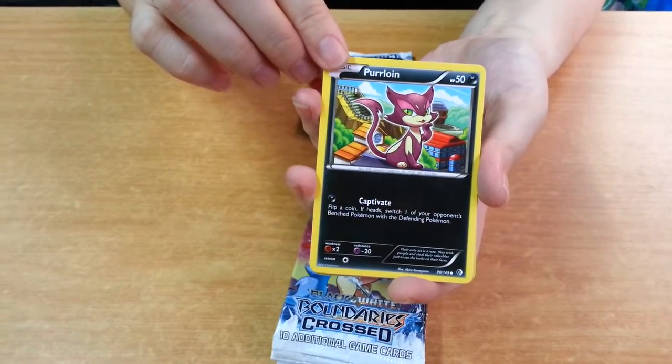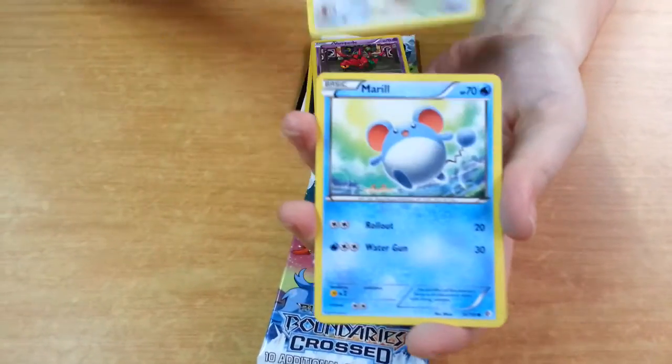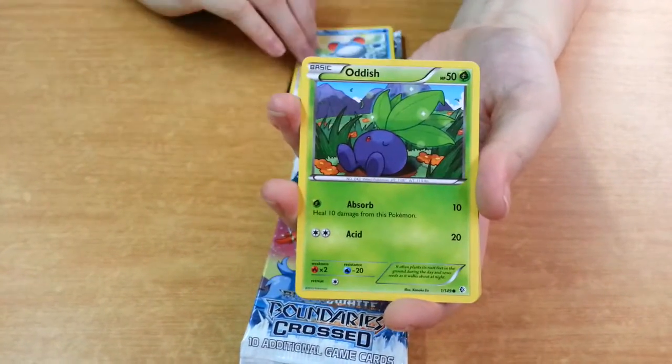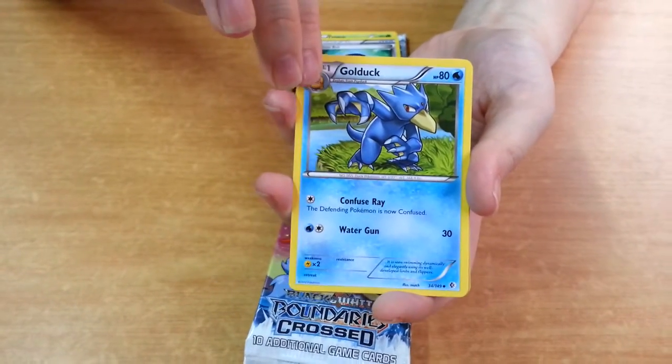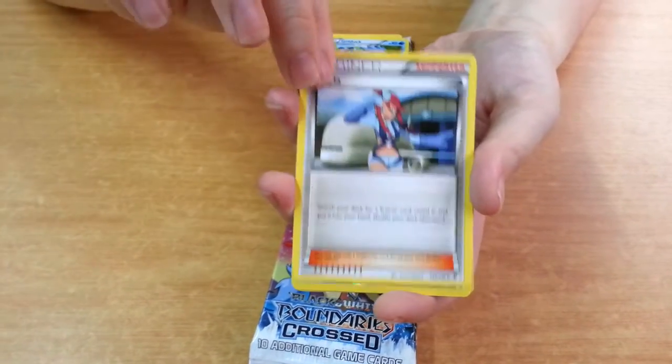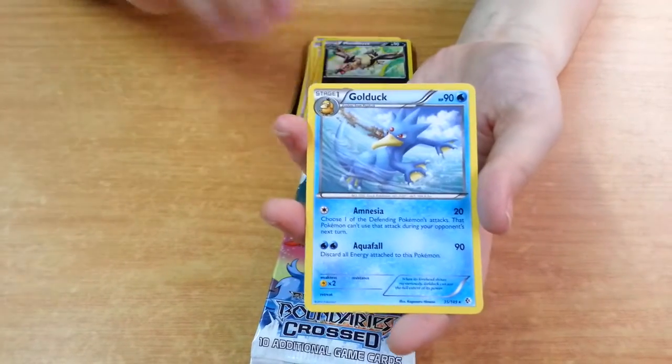So this pack we have a Purloin, Vanipede, Skiddy, Meryl, Audish, Red Ball, Golduck, Skylar, Reverse Mandelbuzz, and a Rare Golduck.